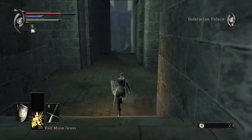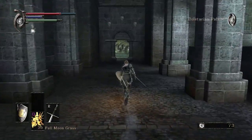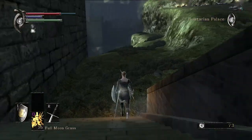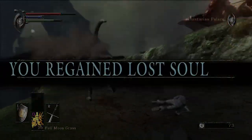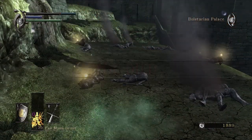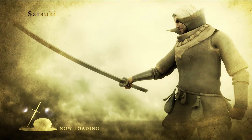It increases your encumbrance burden, the amount of items you can equip. Ring of Great Strength — perfect. All right, let's warp back. That's great, what a wonderful beginning.